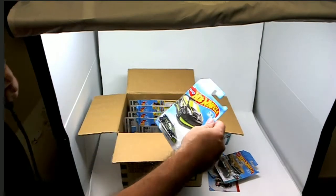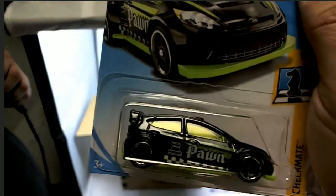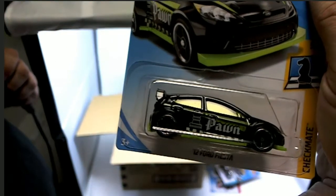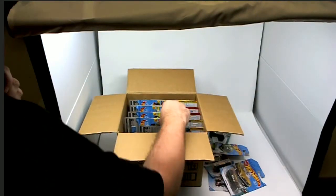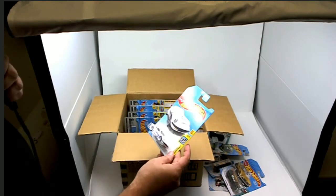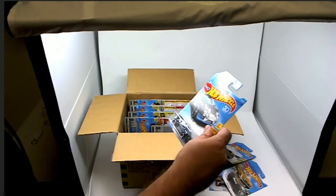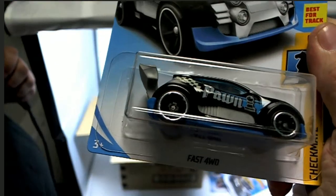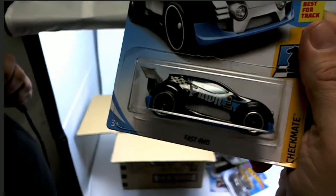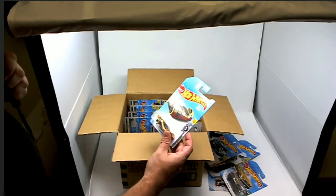We got the '12 Ford Fiesta — the pawn right there. We've got another Nissan Fairlady Z. We've got a Fast Four WD — four wheel drive — let's see who gets that, that might be a good one.